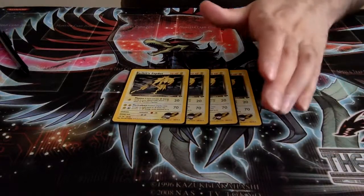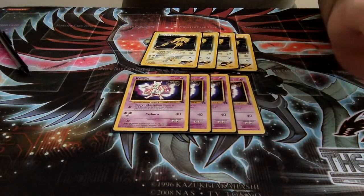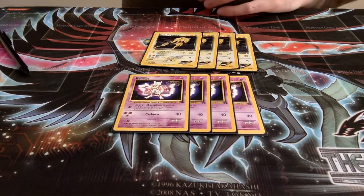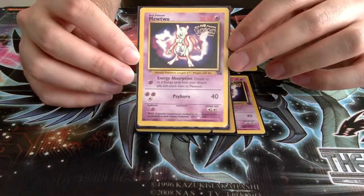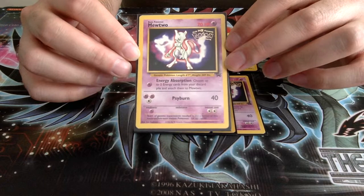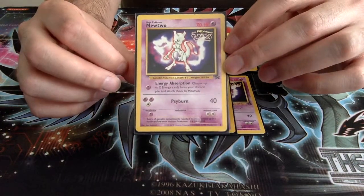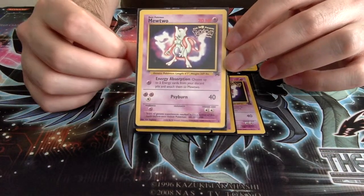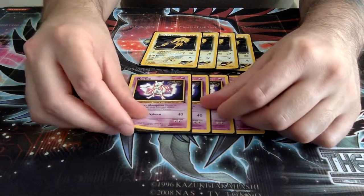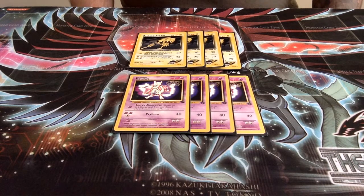We run the full playset and complement it with the Movie Promo Mewtwo. Movie Promo Mewtwo's first attack, Energy Absorption, allows us to choose two energy cards from our discard pile — and I must stress that this could be any two energy cards, basic or special, attached to Mewtwo. So if you do have those two energies in your discard pile, you are set up to Psyburn on your next turn. It's very difficult to disrupt with Energy Removal because it can always bring the energies back onto itself. And of course Psyburn is a very powerful attack with this setup — three energies for 40 damage.